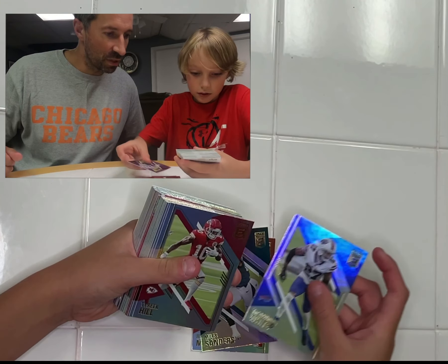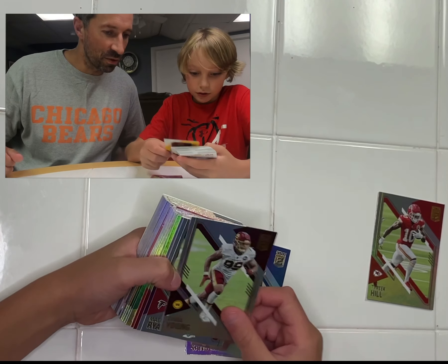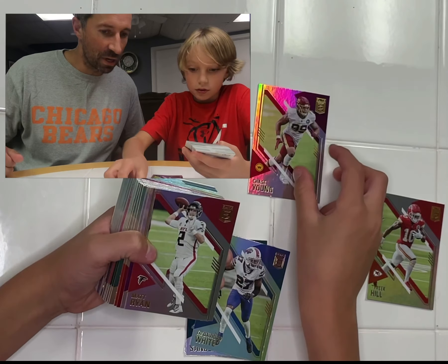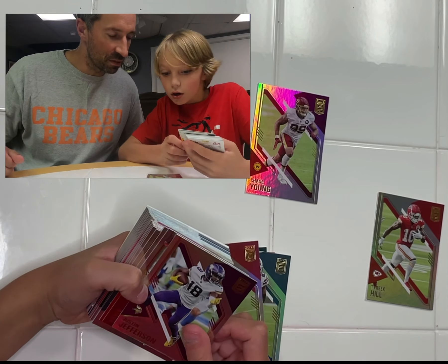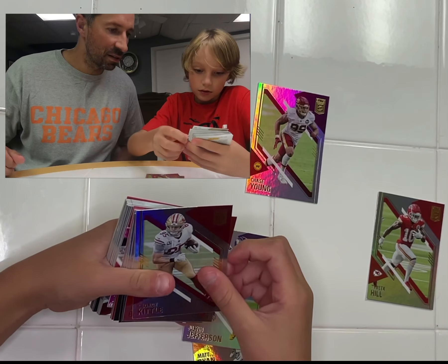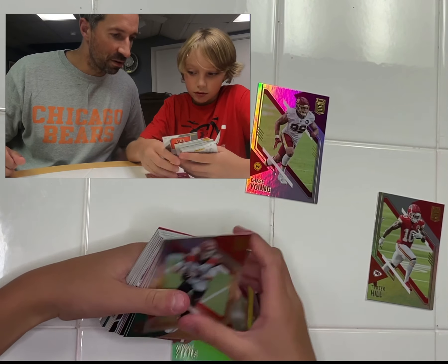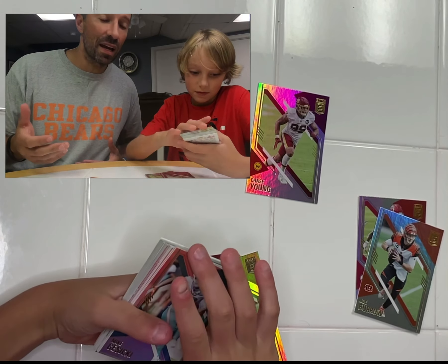Tredavious White from the Bills, we got a Tyreek Hill, Chase Young rookie card - that's a good one! We got a Matt Ryan, Justin Jefferson - oh good! George Kittle. Oh, we got flipped cards - and you got a Joe Burrow hiding in there! Nice pull, nice pull man!